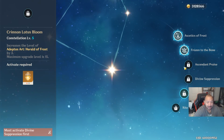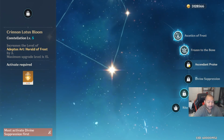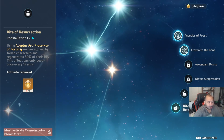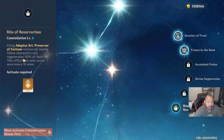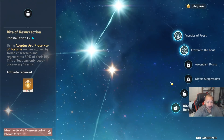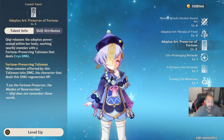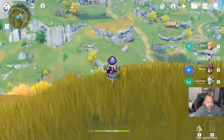Keep in mind that with these constellations, these are raw improvements to the ability, meaning you won't need skill books for these three levels to take effect. Last but not least, the Rite of Resurrection (C6) revives all nearby fallen characters and regenerates 50% of their HP, though this effect can only occur every 15 minutes. You activate this by using Preserver of Fortune. Now that we've summarized her abilities, let's talk about builds and weapon strategy.